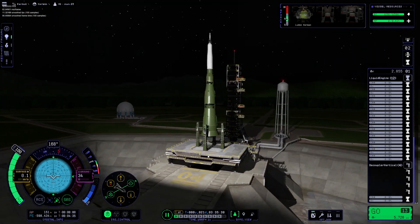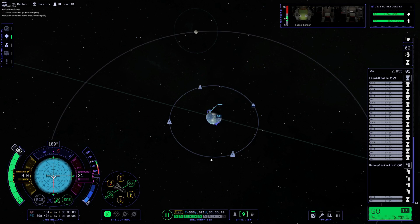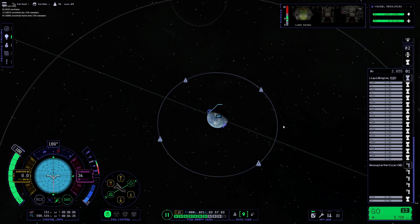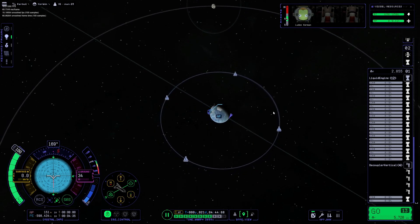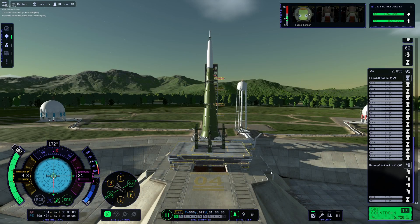Welcome guys to another episode of Kerbal Space Program 2. In today's video we're going to be launching a rocket which I think is pretty cool — it's the N-1 moon rocket from the Soviet Union. Now you might be wondering why I made another recreation. Well, last time I made one, everyone thought it was absolute garbage. So I made an actually good one.